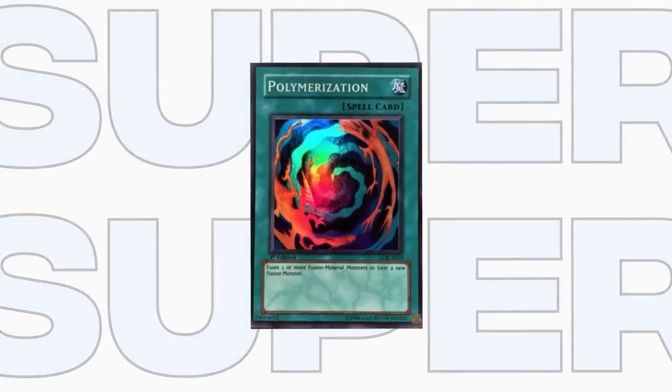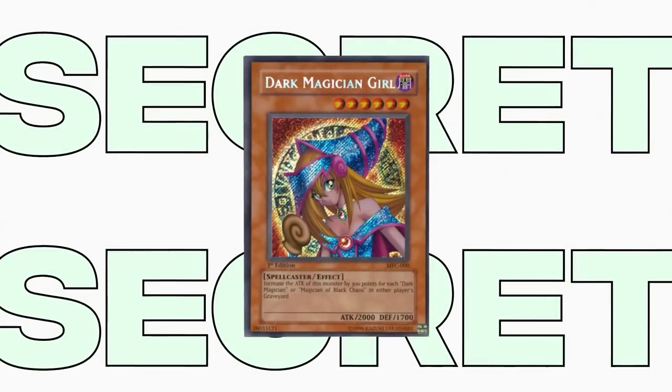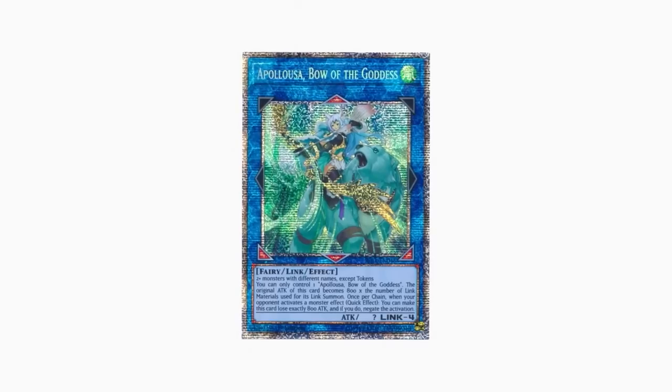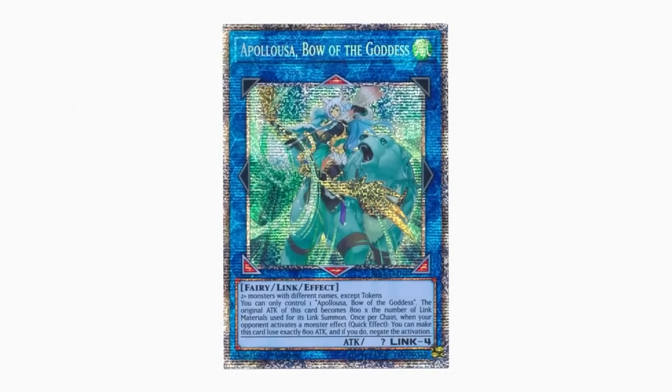Originally, Super Rares, Ultra Rares, and Secret Rares were the only rarities in this game, but many others have been introduced since, such as Ultimate Rare, Ghost Rare, Gold Rare, and many more. One of the newest and most popular rarities to be added to Yu-Gi-Oh is Starlight Rare. This rarity was initially thought to be ugly, too shiny, and fake looking, but it has risen in popularity over the last couple of years.